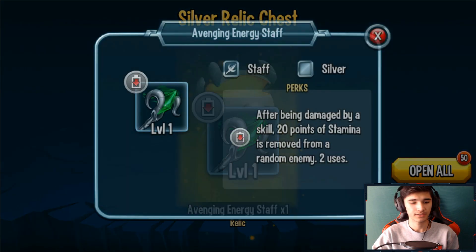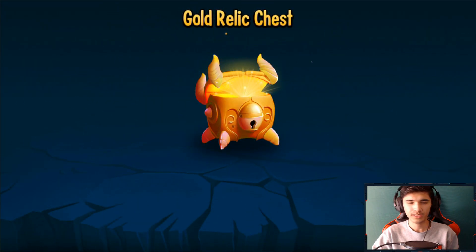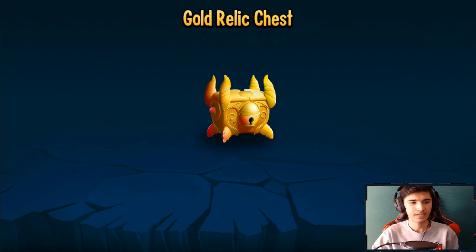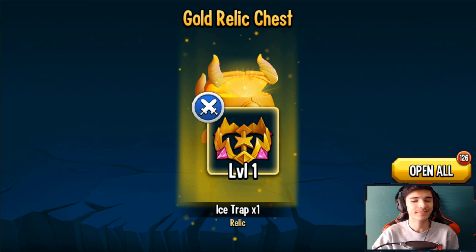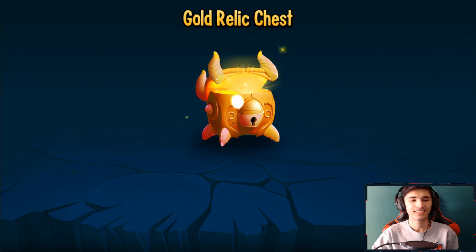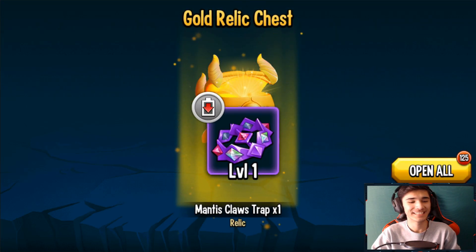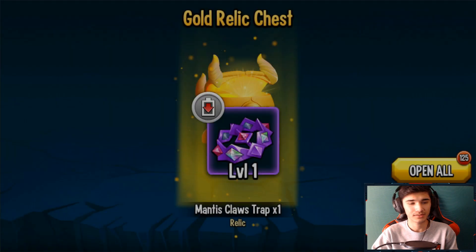I'm going to open up two or three gold relic chests — let's do three. On the third one: Avenging Energy Staff. On the second one: Ice Trap — I already have one of those. On the third and last one I got Mantis Claw Strap — after being damaged by a skill, if your life is below 50%, removes 45% of stamina from the attacker and deals 5,000 points of damage to them. Not the best relic in my opinion, but it's free.